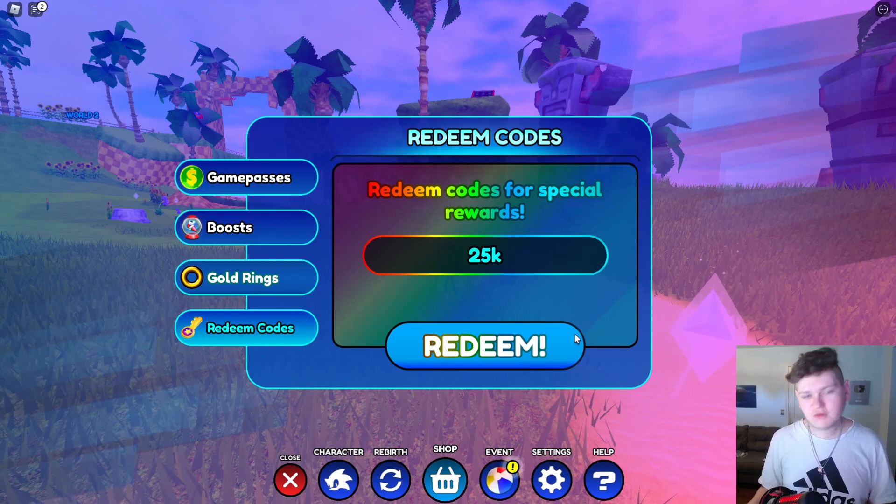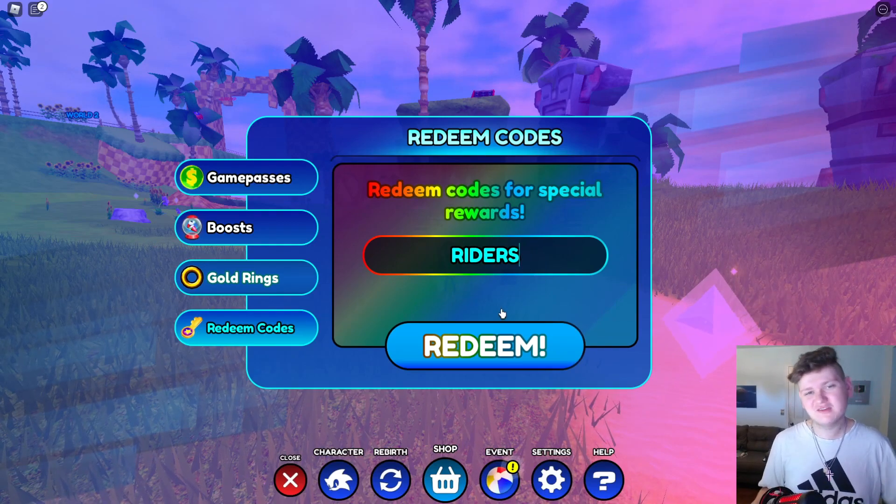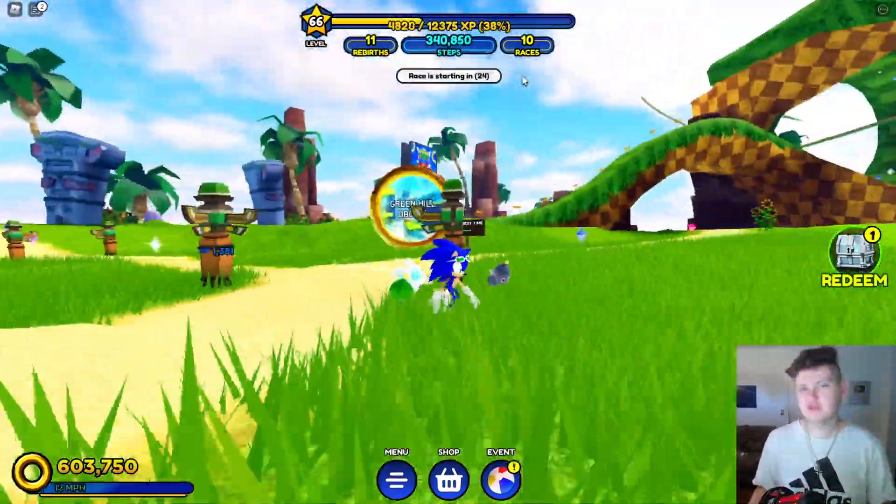And then we have code 25K, which I believe also gives you another magnet boost, which is really nice. And the final code, which is actually the first code that came out, is RIDERS. This code is going to give you guys the Riders Sonic skin, which is actually the skin I'm wearing right now — pretty cool.